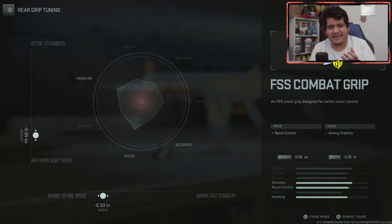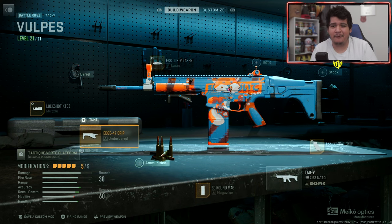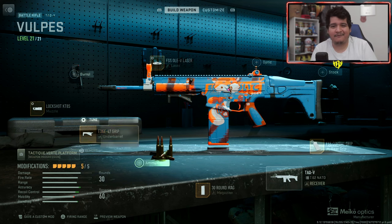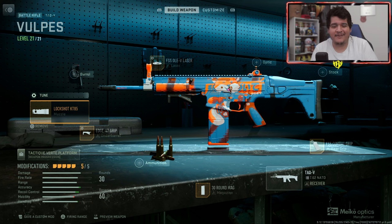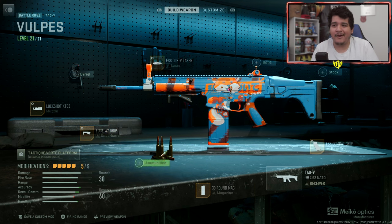For the FSS Combat Grip rear grip: the left side is ADS speed at negative 0.65 ounces weight, making the gun snappy. The bottom side is sprint-to-fire speed at negative 0.33 inches width for a faster time to kill. These are the absolute best tunes for the TAC-V in Modern Warfare 2 for these attachments. If you can't get to the precise numbers, just get within one to three off and you'll still receive maximum benefits. I love this gun — it's been a minute since I used it, but it feels so great because it's just full of power.